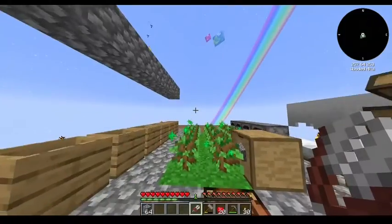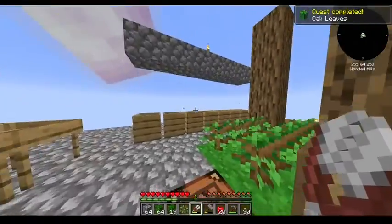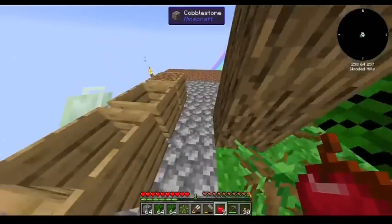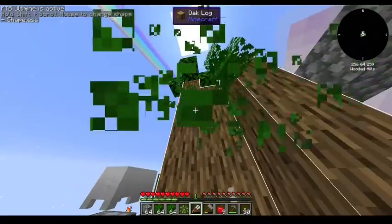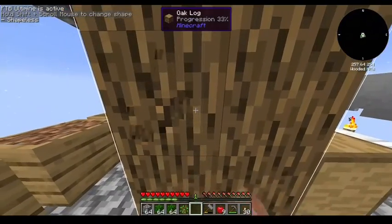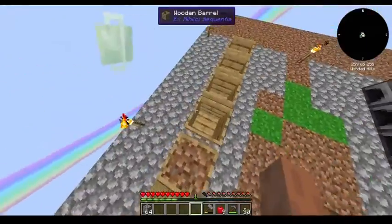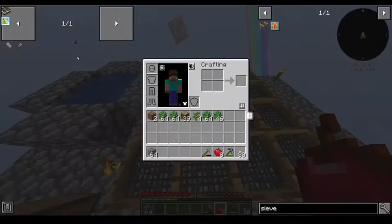This will make getting dirt one heck of a lot easier. What did you get? You got an apple - I'll give you the apple. Look at how much dirt I can turn that into. That'll be the good stuff. I also upgraded this to a 4x4 of all flint mesh.